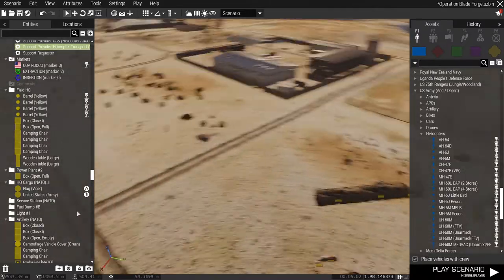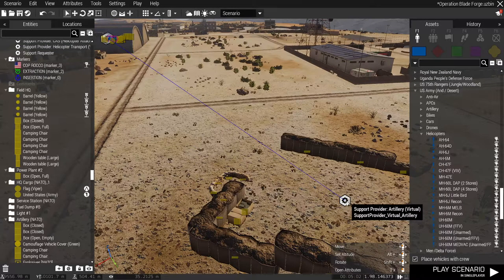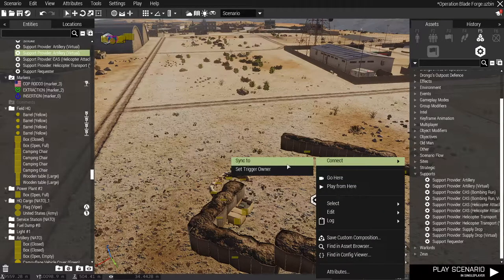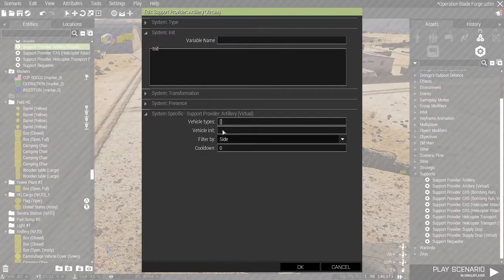Same goes with the artillery module — this is the last one I have synced for this mission. Artillery module virtual is right here. Same thing: you come to modules, select artillery virtual, click it, throw it down, right-click, connect, sync to — and you sync it to the support requester. You do not sync it to the player; you sync it to the support requester.